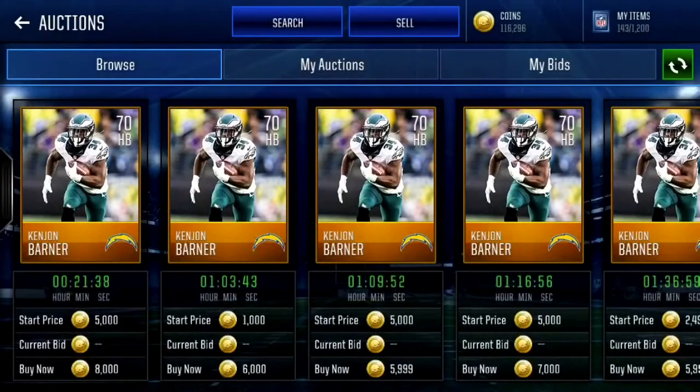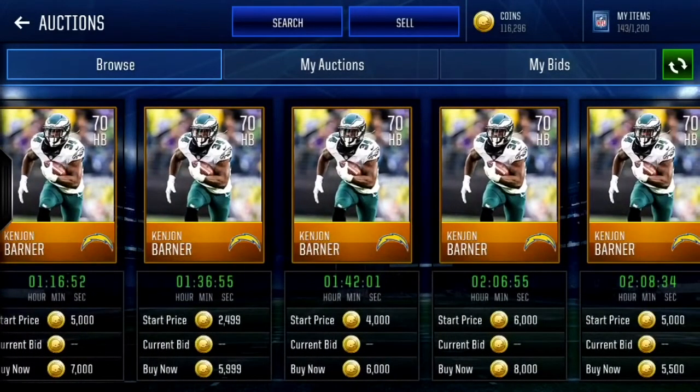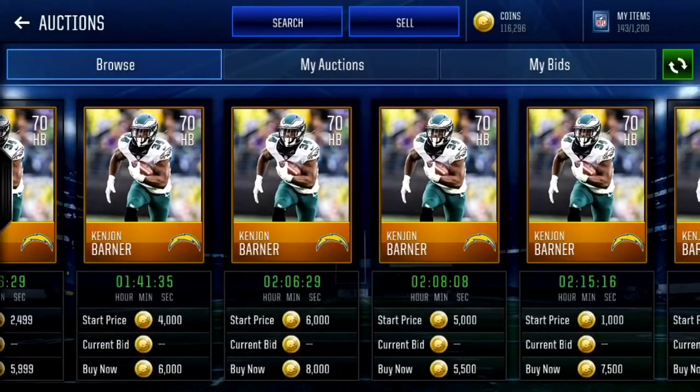Next we have our running back Kenyon Barner. He's going for about 5,000 coins — look at these stats: 86 speed, 86 agility, 84 acceleration. If you guys are just getting Madden Mobile 18, the stats are a lot different than they were in previous years. Back in Madden Mobile 16, 92 speed was average for a fast running back. Now 82-plus is considered fast, so Kenyon Barner is a steal.